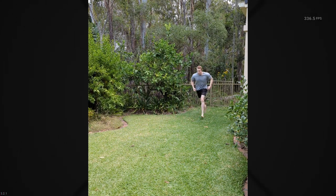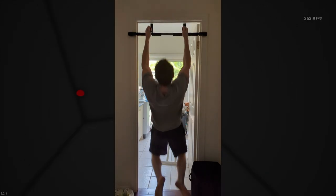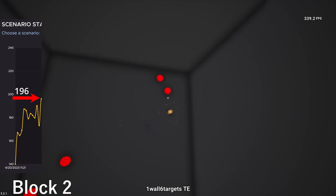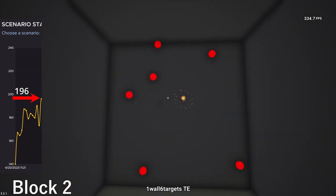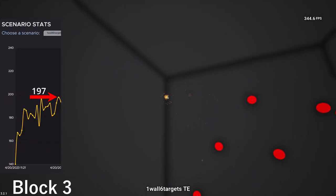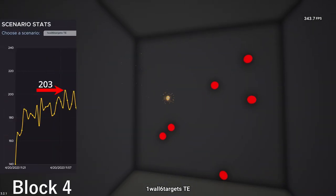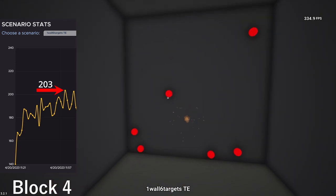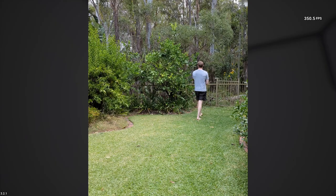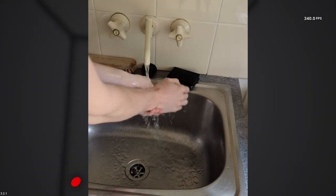It may seem a bit ridiculous going through all this effort, but my goal was ambitious and normal gameplay alone wasn't going to get me over the line. By the end of the second block, I managed a 196, which was 10 better than the previous block's 186. I could tell I was starting to get warmed up and my hands felt more responsive. While the peak of block 3 was only one higher at 197, the average was much better and we were trending upwards. By the end of block 4, I was already up to 203 and 202. The breaks were just walking around, drinking water and washing my hands if they felt too clammy.